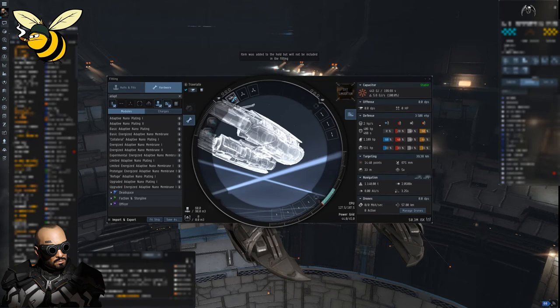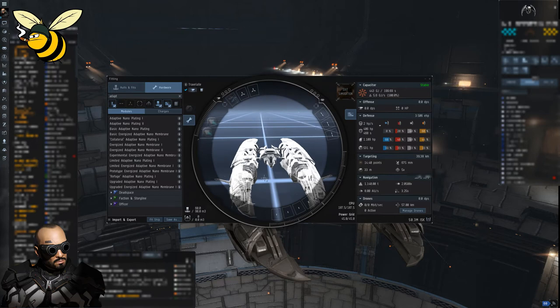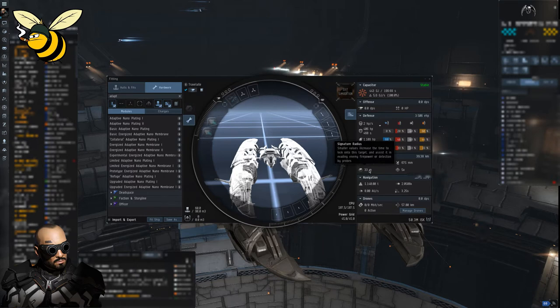We'll enter simulation mode and look at completely basic stats. Looking at the Malediction, which I think is a very good taxi interceptor, we see it has a very high maximum velocity — even without prop mods installed it nearly reaches 600 meters per second. It gives us 8 AU warp speed, which is really fast, an align time of 3.25 seconds, and a pretty low signature radius — meaning it takes enemies longer to lock onto it.